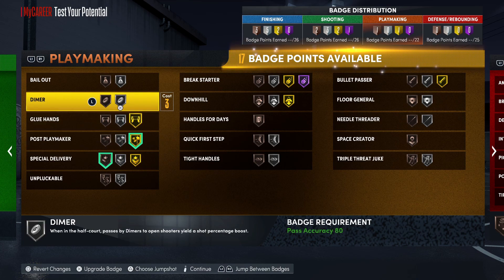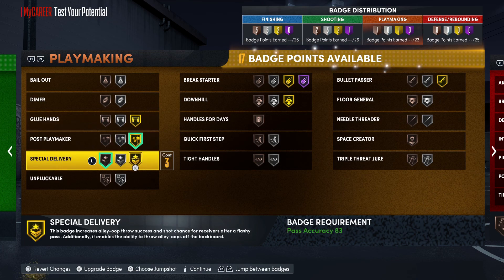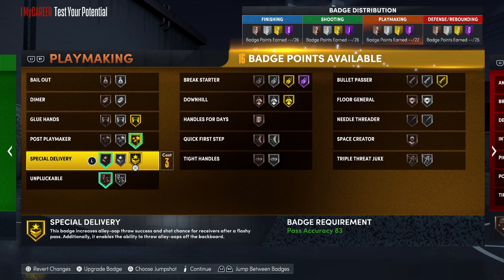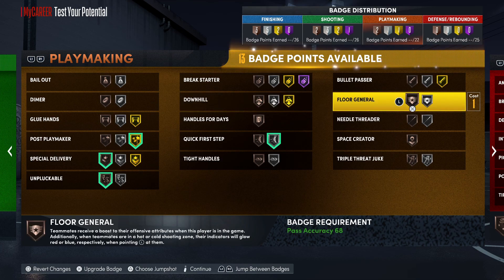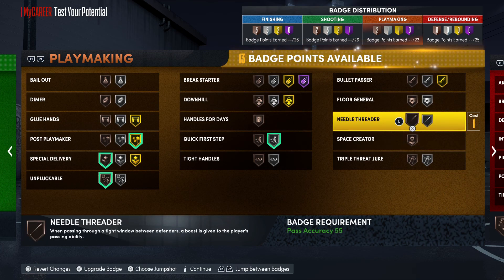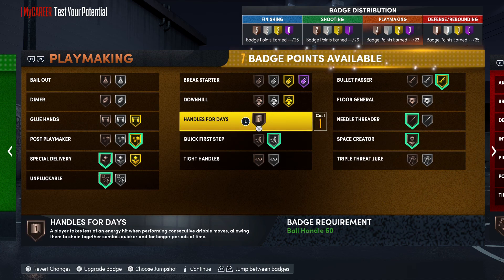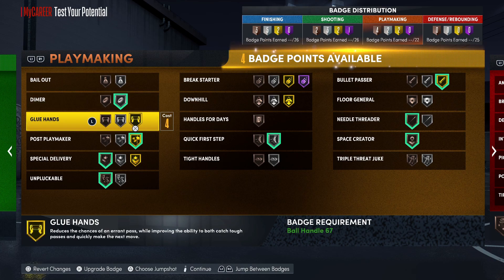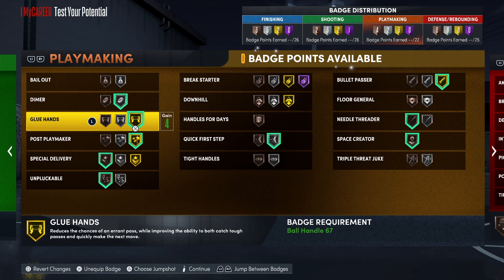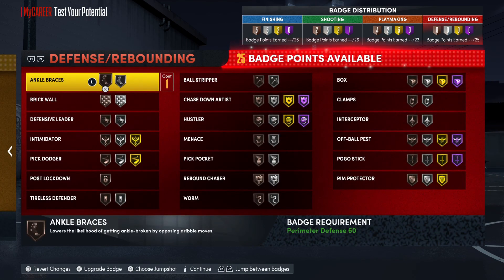I'm gonna put on post playmaker, and probably go bronze unpluckable at least - you do want to use that badge because the steal rating has a lot of people getting plucked, even after the patches. Throw on bullet passer, space creator, and a dimer for sure.